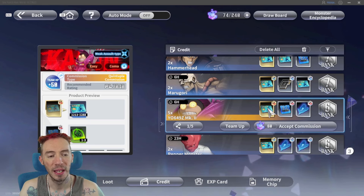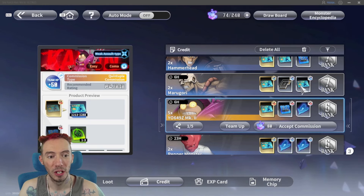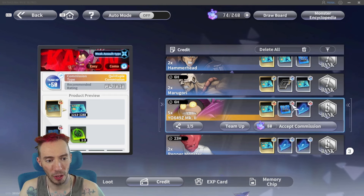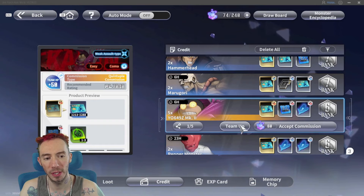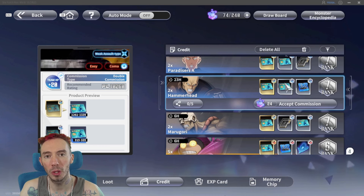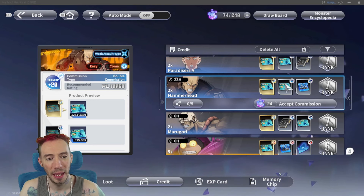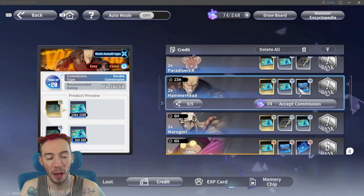You have your 2x or your 5x. Aside from that you're going to have two random rewards — these could be anything: world credits, XP, memory chips, and so forth. When you do a team-up it advances the rarity — before we were only getting lower rarity XP cards, now we're getting the highest rarity, and the same thing with memory chips. You want to look for a commission that has credits as the additional rewards for the second and third slot.